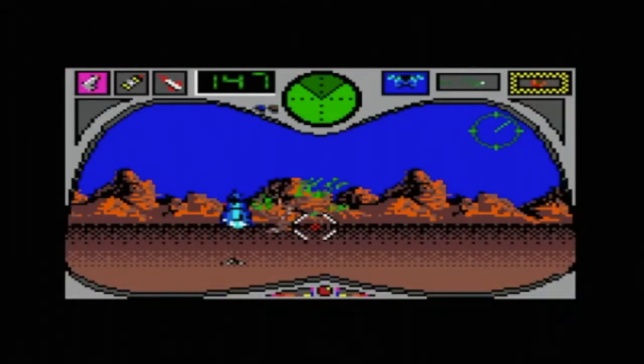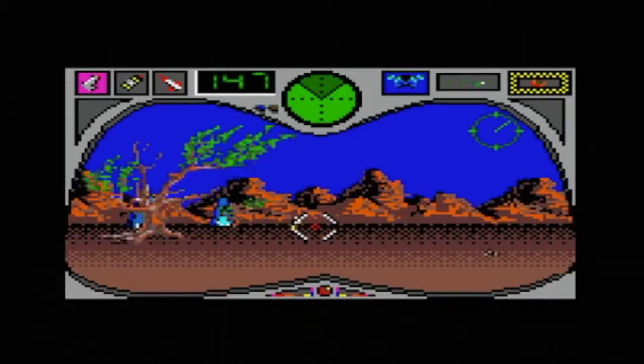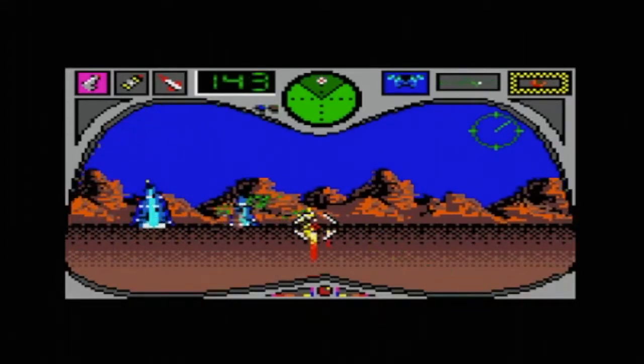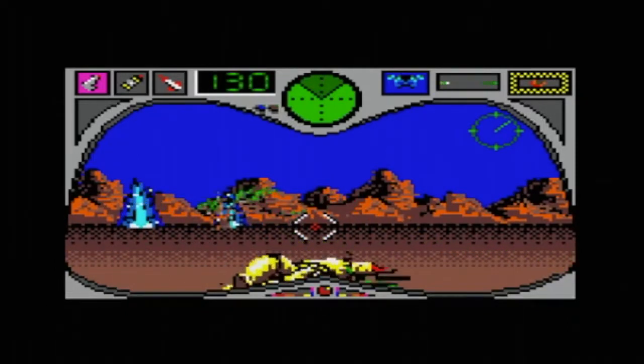On the map you'll notice that as you get closer to the robots, they'll start to come towards you. Otherwise they're pretty stationary. Here's a gold one — simple laser cannon for him, don't worry about your bigger weapons.